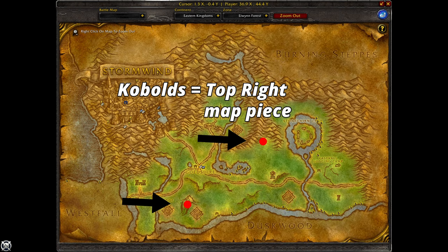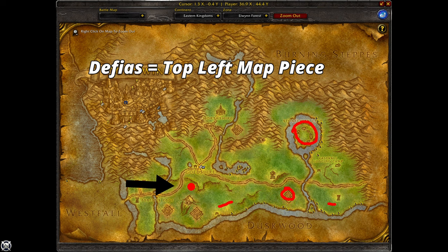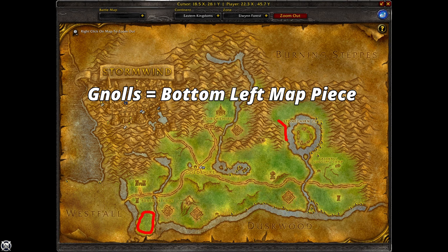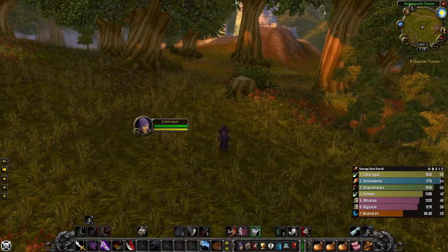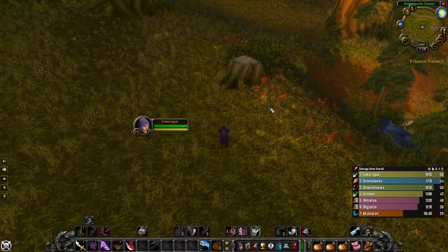The next rune is Quick Draw. For Humans, you gather four map pieces: the top right from kobolds in the two mines, the top left from Defias in the area, the bottom right from murlocs, and the bottom left from Riverpaw Outrunners. Combine them to get the Elwynn Treasure Map, then use it at 80,80 next to a tree stump to find a chest containing the rune.